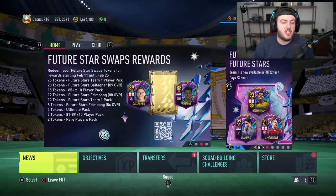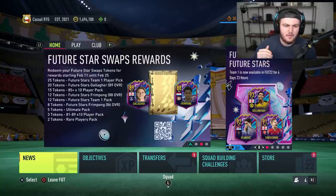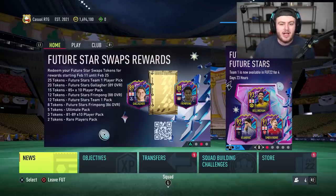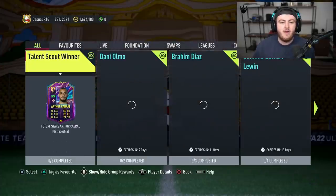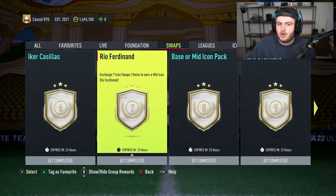In the news section, EA dropped the swaps rewards. The campaign will be going from February 11th to February 25th - about two weeks from Friday to Friday. That's when you can start redeeming your tokens. How they work is you get all your tokens through SBCs, objectives, gameplay and whatnot. There'll be a swaps tab, as we see for icon swaps, and it will essentially be the exact same thing.